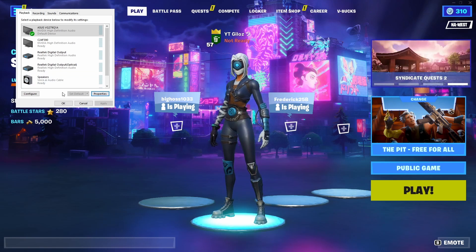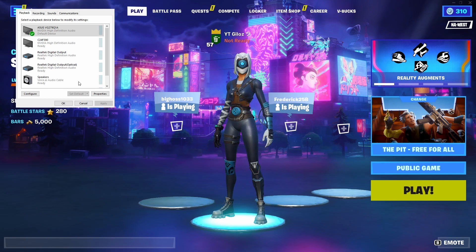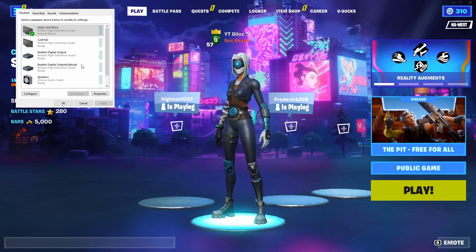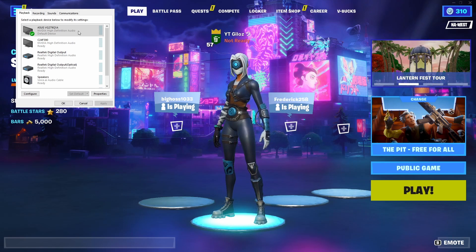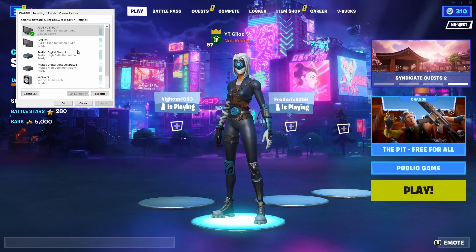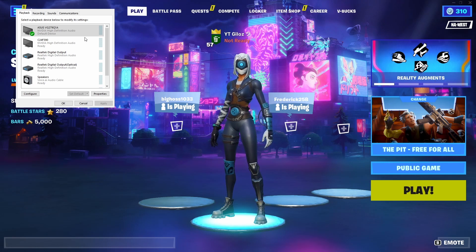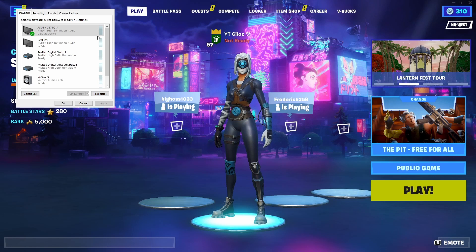Once you do that, click on Properties — it won't show on my screen but it should show on yours. It should show the Advanced tab. Click on Advanced and it should show something like 24-bit or 48,000 Hz. Click on that dropdown and select the option that's all the way at the bottom. Then press Apply.